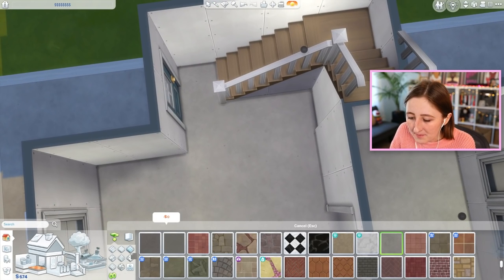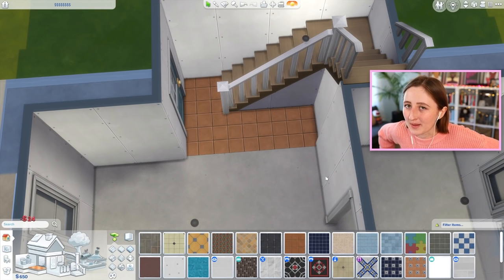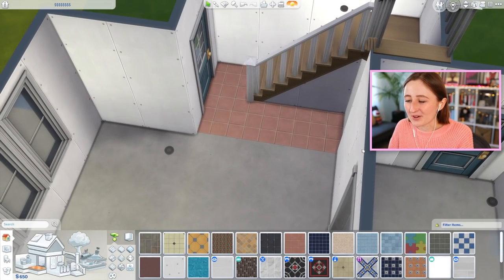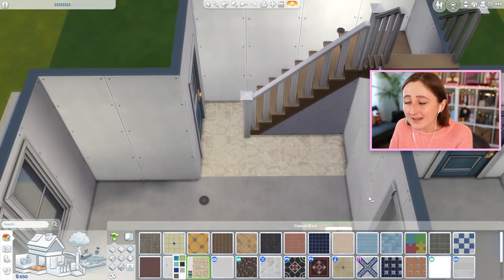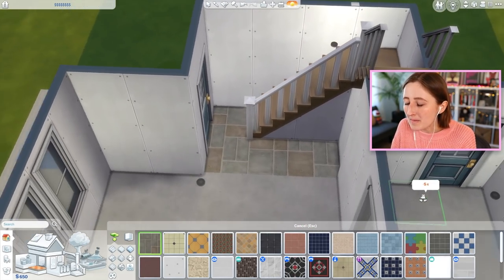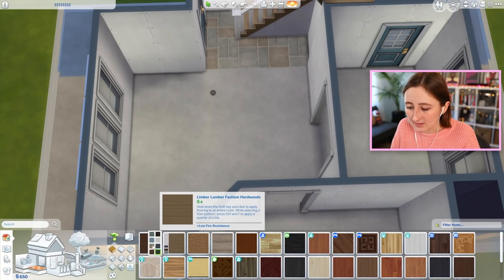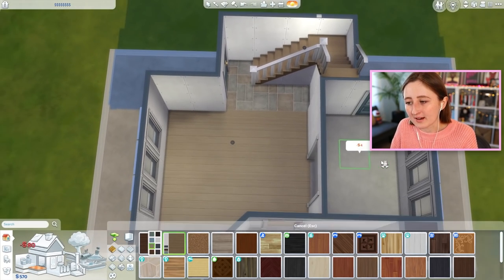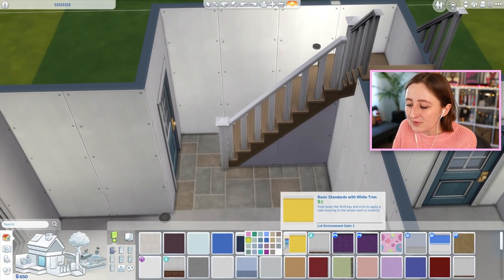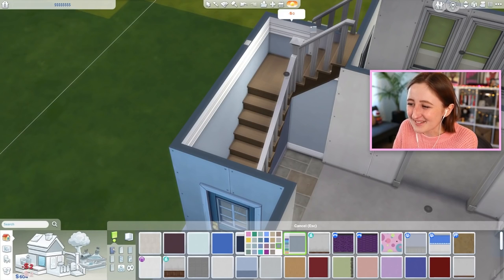I was thinking it might be nice to put some tile in the entryway, just to separate it from the rest of the space. I can already see the comments being like 'that is the ugliest thing I've ever seen,' but I kind of like it — maybe that color could be good. Then we'll have wood flooring in the rest of it. We also have to buy the wallpaper separately, and if we can afford wallpaper in this room but not the other room, that would be a disaster.